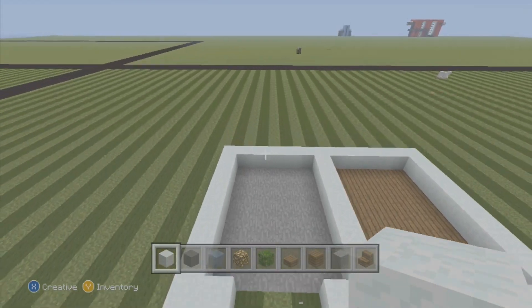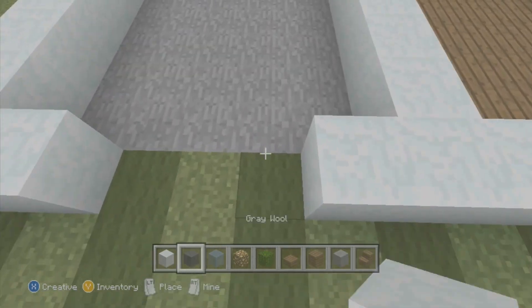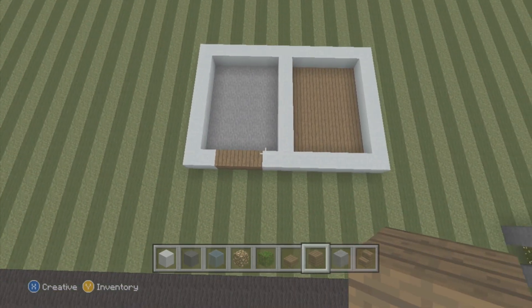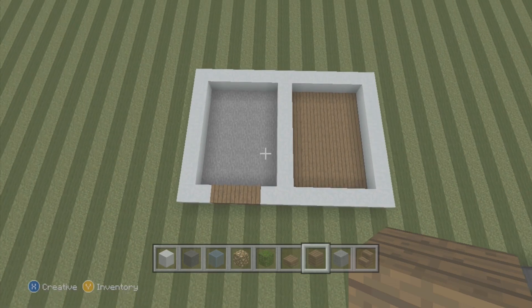We're gonna delete three blocks right there in the front and then add spruce wood right there. If you guys do not have this, please pause the video here and resume when you guys are ready.